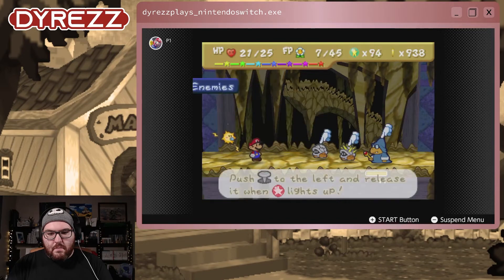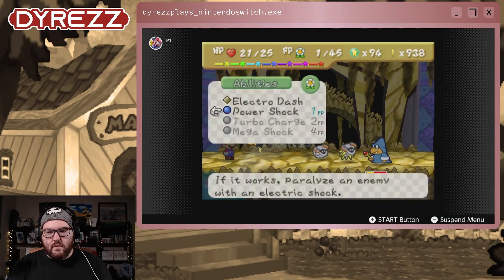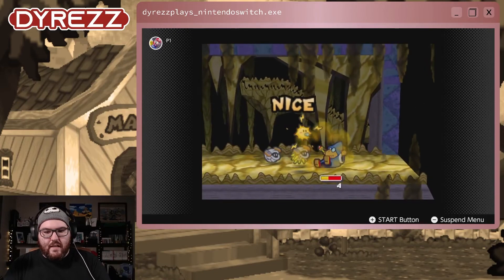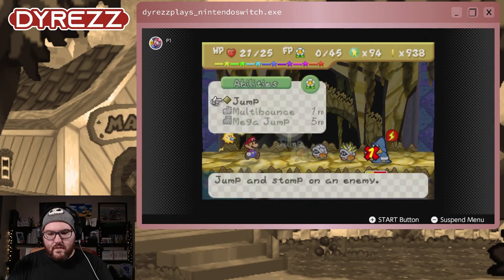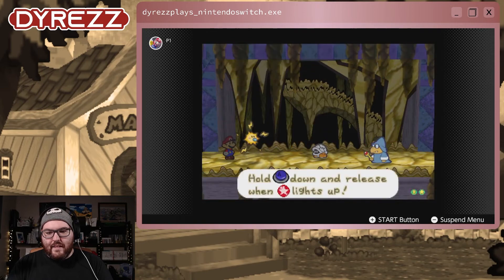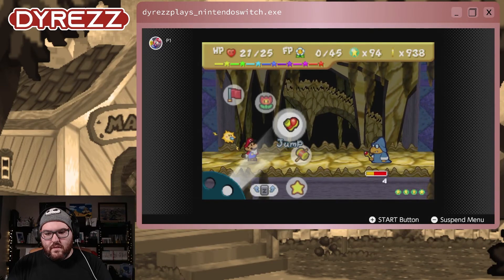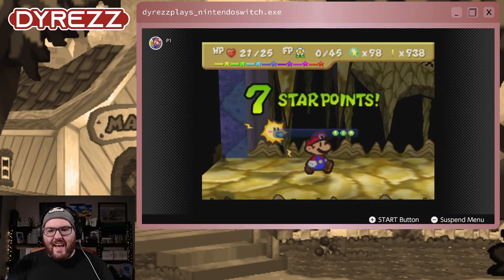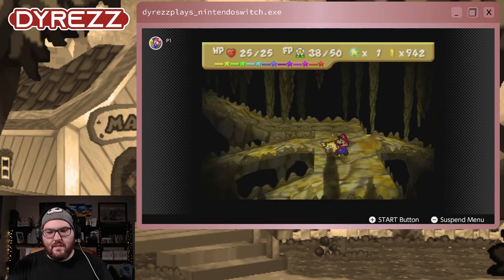We're going to do Mega Quake, and Power Shock on the Magic Koopa because he can actually do stuff. Let's get rid of this particular one — excellent, Electro Dash — and jump. I believe we are going to get our level up — yeah, level up! Let's get our boosted flower points.